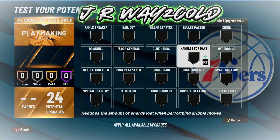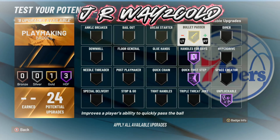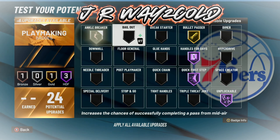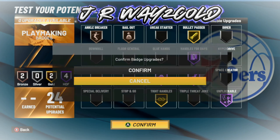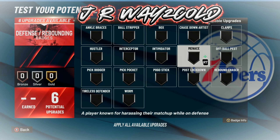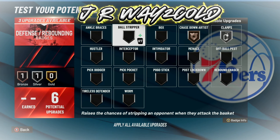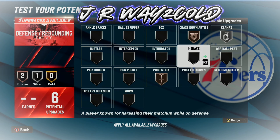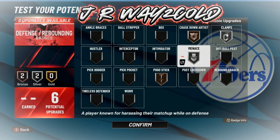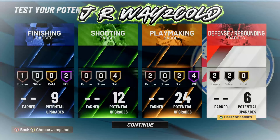For playmaking I'd have the essentials: Bullet Passer on gold, Angle Breaker on bronze, Tight Handles on gold, Quick Chain on Hall of Fame, and then Bail Out. For defense I'm going to use Clamps on silver, Paste Down Otters on bronze, Pogo Stick on bronze, and with my last two badges I'd put them on Menace on silver. It really depends on what position I'm guarding as well. Those are the badges I would rock on this build.